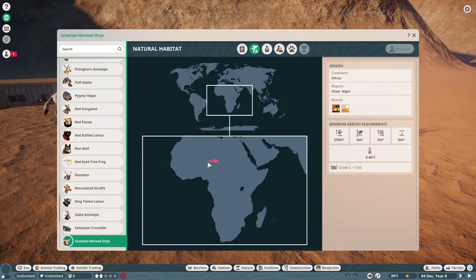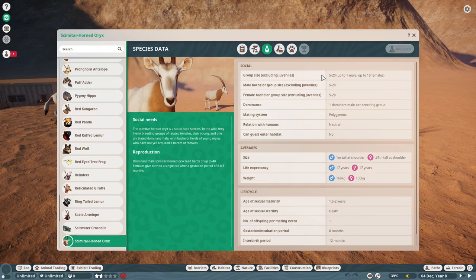Natural habitat — this is their former range and some of the reintroduction area. Biomes are grassland and desert, continent is Africa. Species data — they live in a group size of five to twenty, so they do live in large herds.